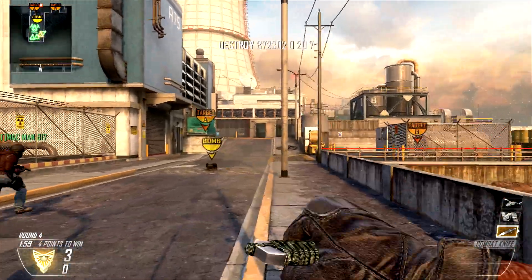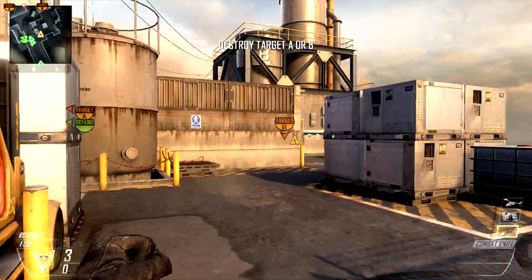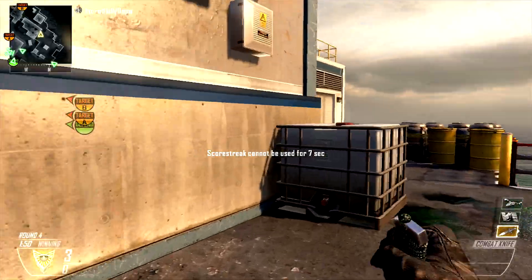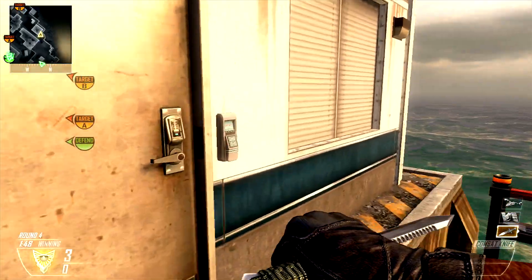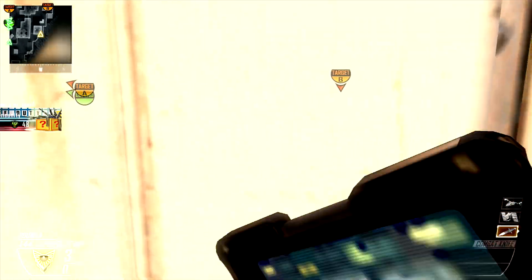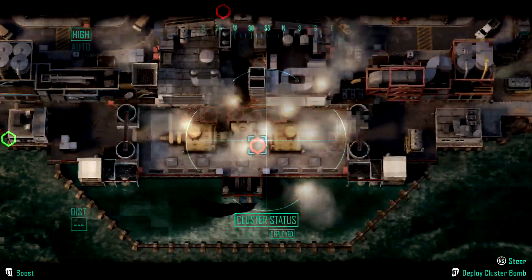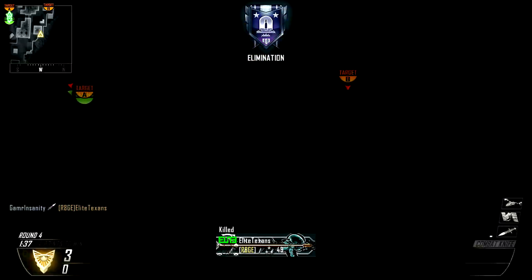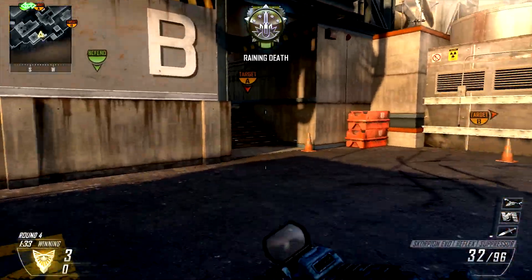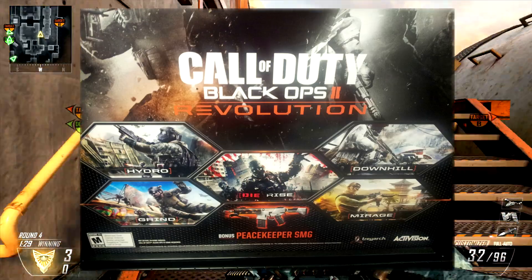Treyarch, Activision, Infinity Ward, Sledgehammer — none of these companies are slowing down with next-generation consoles on the horizon and the Wii U already here. It's a matter of time before they take their first big steps. The Pick 10 system is a huge and great step forward for Call of Duty customization for all players.